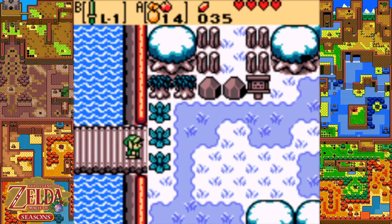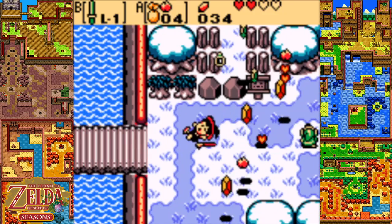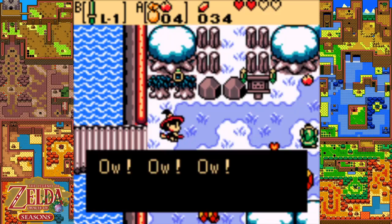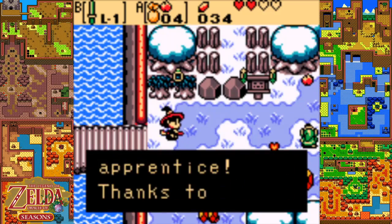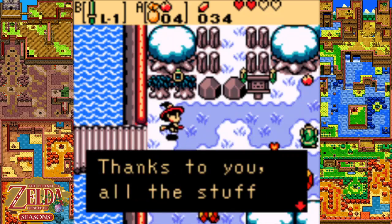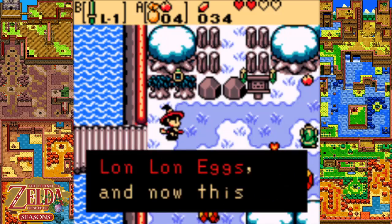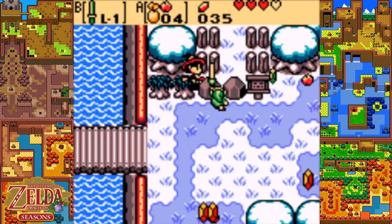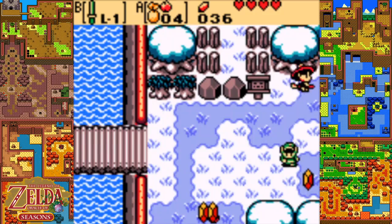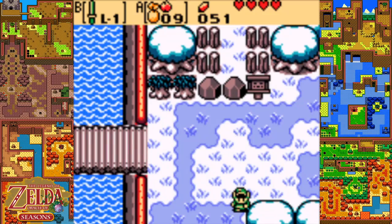Another useful thing that's going to happen: if you've killed, I believe it's something like 30 or 15 enemies, it will spawn Maple. And Maple, once you crash into her, will drop a bunch of items. Watch where you're going - you just hit Maple, the great witch Syrup's apprentice. Thanks to you, all the stuff fell out of my bag. The great witch will be mad. Can't find any Lon Lon eggs, and now this? Just take the stuff you dropped too - finders keepers. Unfortunately, if the ring was closer to us we could have gotten that, but it was no luck this time.